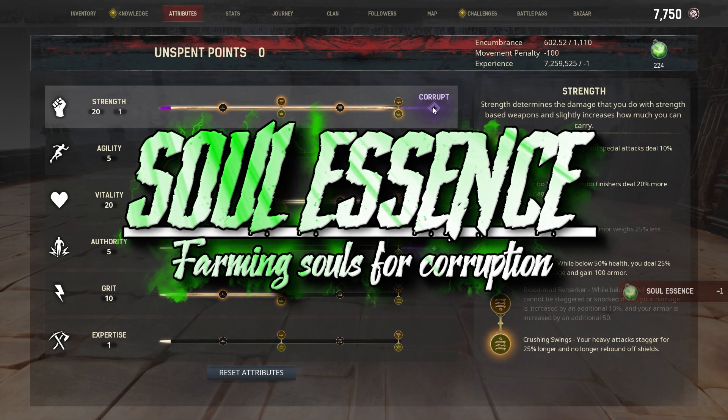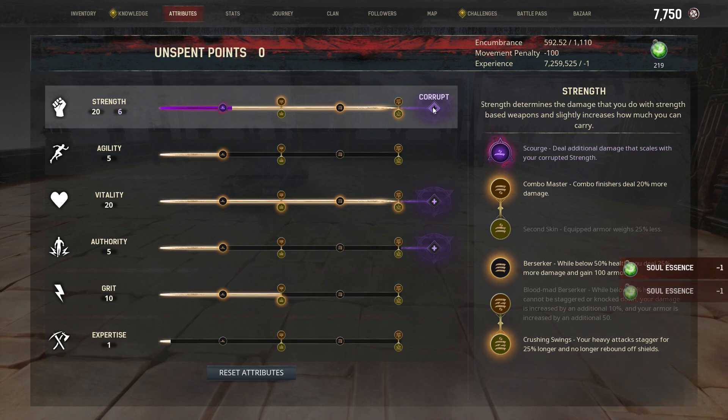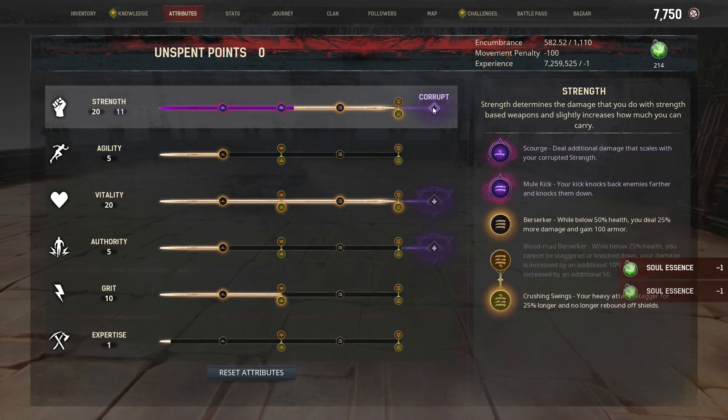If you want to corrupt your abilities in Update 3.0, you're going to need Soul Essence. How exactly do you get it? Well, that's what we're going to be learning today. Get comfortable and grab a suitably magical cup of coffee. We've got souls to rend.